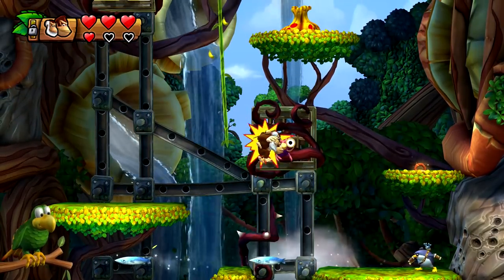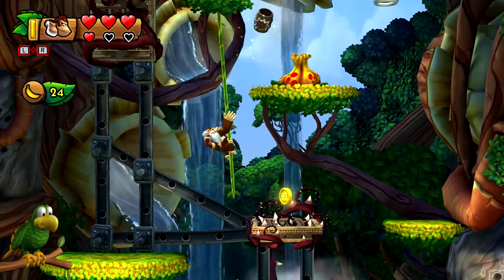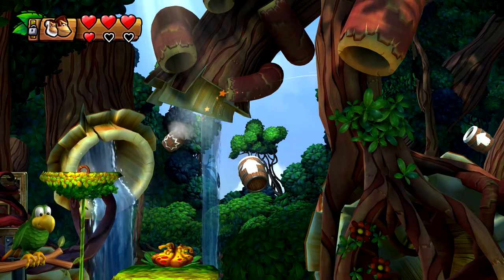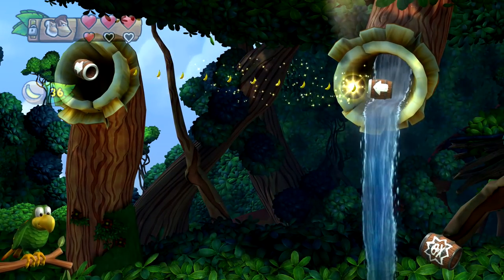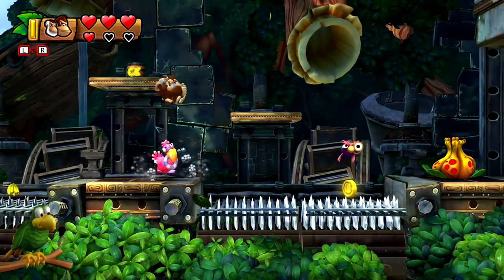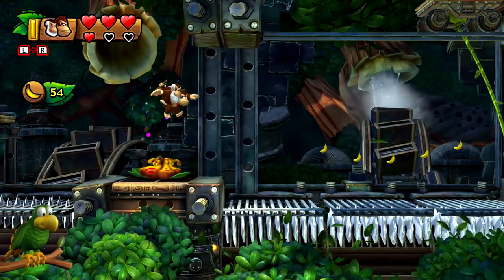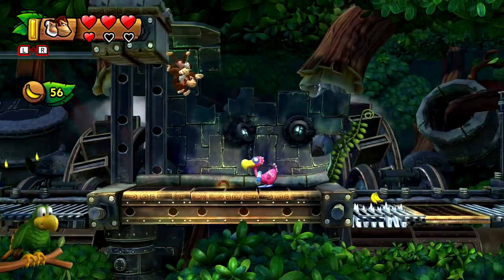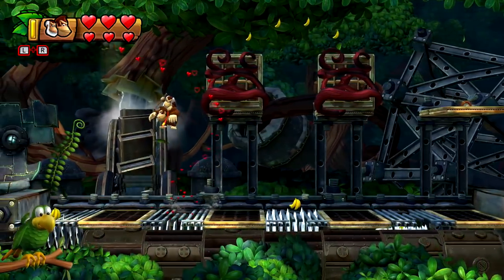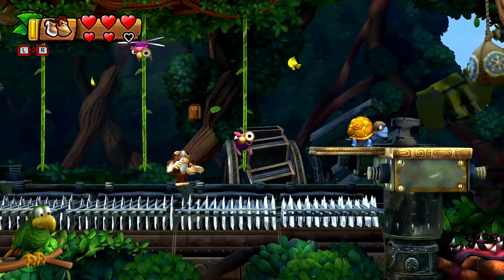There are still spikes on that platform. Squawks is just chilling in the corner. Squawks was a character you could play as an animal buddy in Donkey Kong Country 2 - I think they're animal buddies in this game too. It looks like there is a way to survive on spikes as Cranky - you bounce on your cane. So that's what I wasn't getting before - that's why there are spikes on the platform, because you can survive them as Cranky Kong.